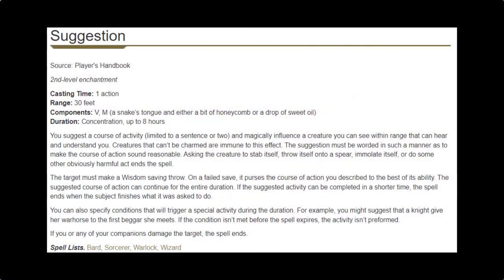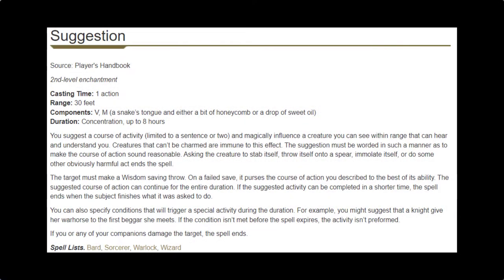Also at level three, we get Suggestion, which is a top tier spell at most levels. In combat, it can basically take someone completely out of combat by convincing them their wife needs them at home. Out of combat, it can fix a myriad of problems — getting items, telling somebody to scram, getting information. It's just so versatile and powerful. Keep in mind there is a 'rubber clause' in the text of Suggestion, and that clause is the word 'reasonable.' How your DM interprets reasonable can make Suggestion either very open or very restricted. With Command and Suggestion, we're finding ourselves to be more of an enchanter than most clerics.